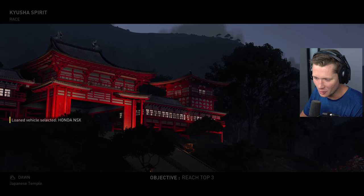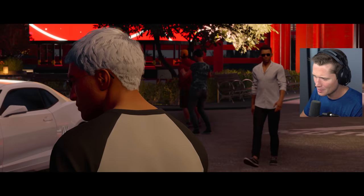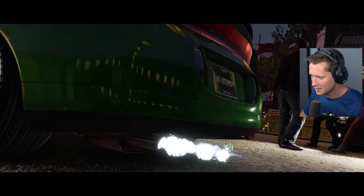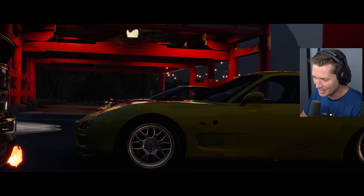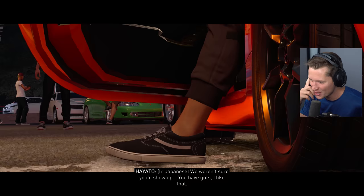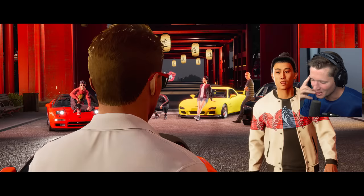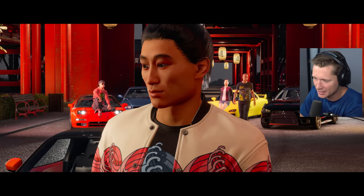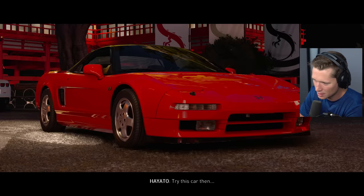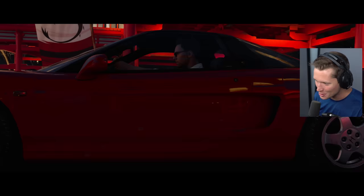First event, first race of The Crew Motorfest — Kyusha Spirit. We've got a loaned vehicle, the Honda NSX, and our objective is to reach top three. We've got the Eclipse out here, which I haven't seen in a long time. There's Godzilla, an RX-7, and the R34! Characters named Shingo, Ren, Hanada, and Toji are in the pack. It feels like we're in a Fast and Furious movie.